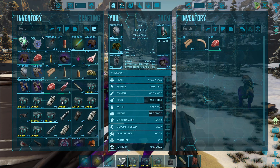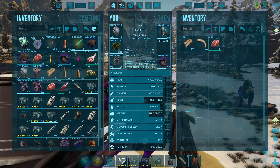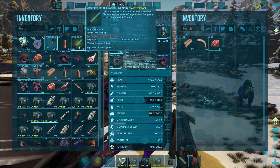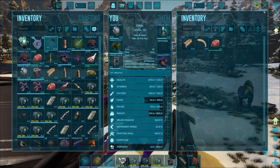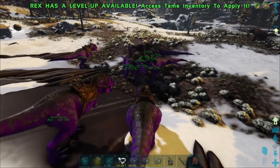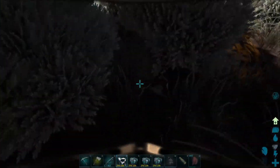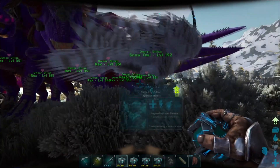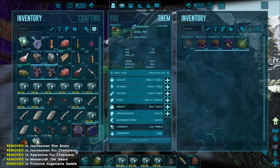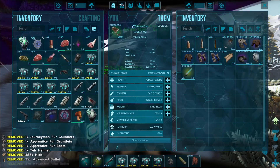I want the fur armour just because it's fur armour. Why have I brought an RG saddle with me? I'm bringing Rexy over to this bunch here. We will plop you down here, go ahead and stick some of this stuff in here because it's weighing me down so much.